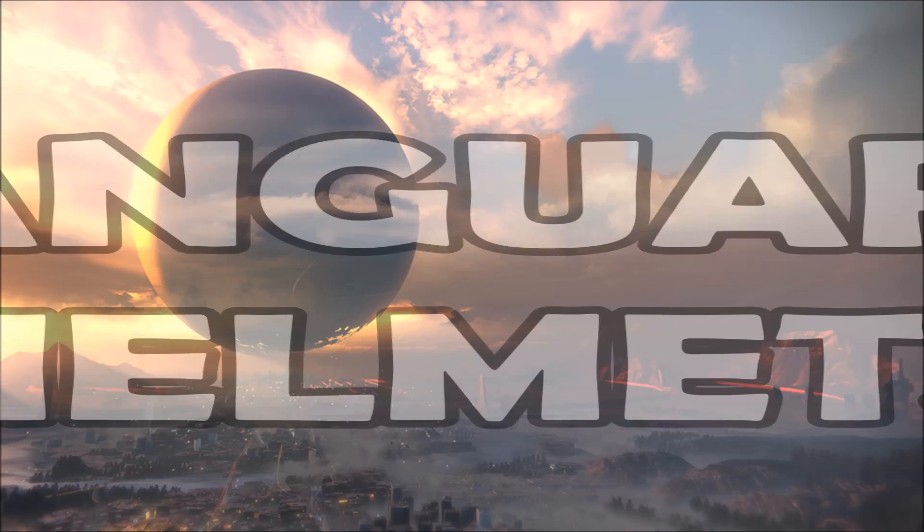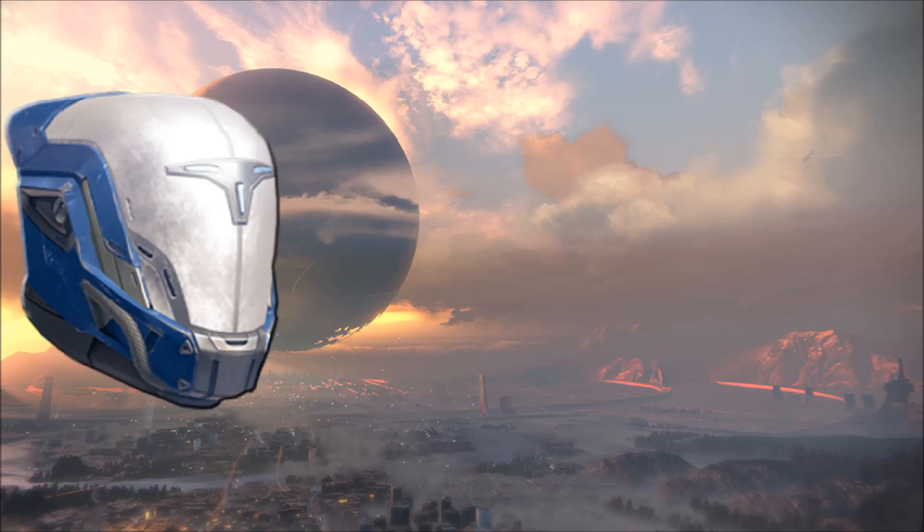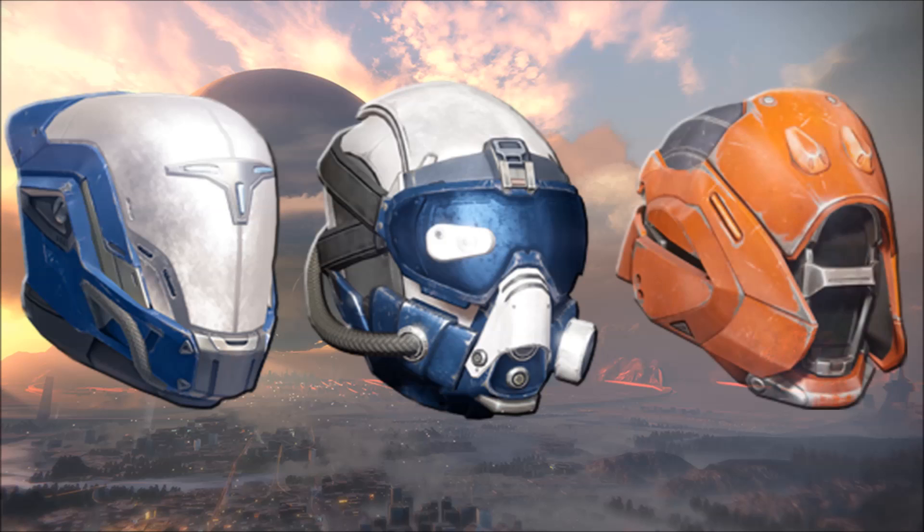First up, we're going to look at the Vanguard helmets that you get early access to. This is the Agama White Titan Helmet, the Stratus White Hunter Helmet, and the Chroma White Warlock Helmet. All of these helmets were donated by generous Guardians for the use of their newly reborn brethren.